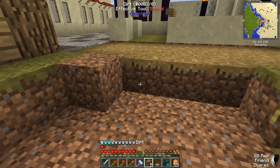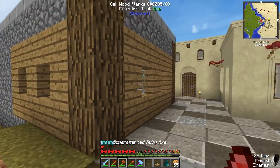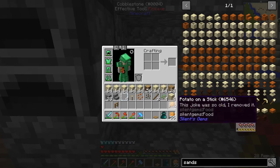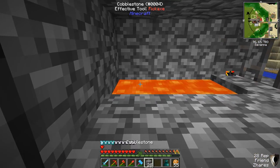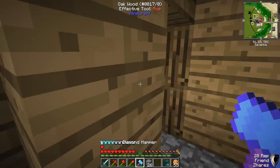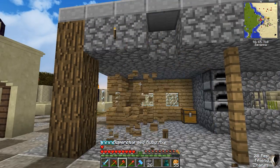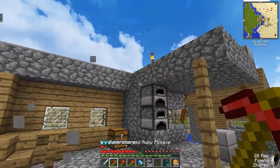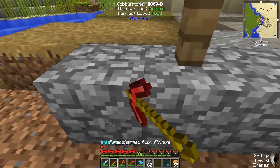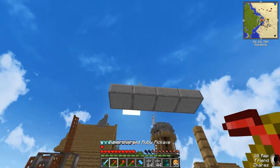I think it's a really important step in the building process to plan things out like this in advance — figure out where buildings are going to go, all this kind of stuff. None of these buildings are really being used for anything. Like, this blacksmith is not being used at all, nobody's using it, the chest is empty. So a lot of this, I'm just going to vein mine it — I'm just going to tear it down. And thankfully, due to vein miner, it's not going to take me a million years to get rid of this stuff. It'll be pretty quick and easy.